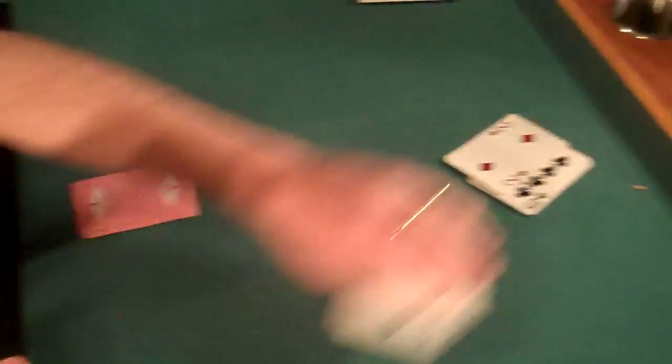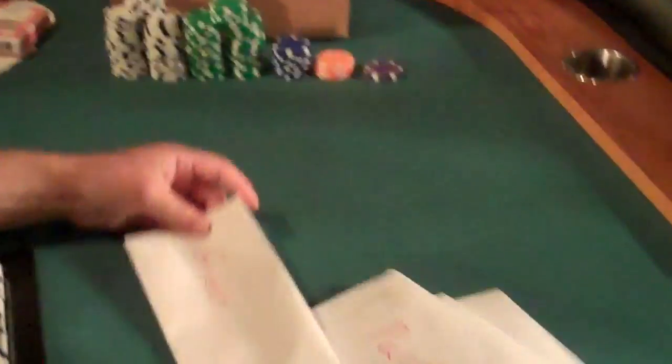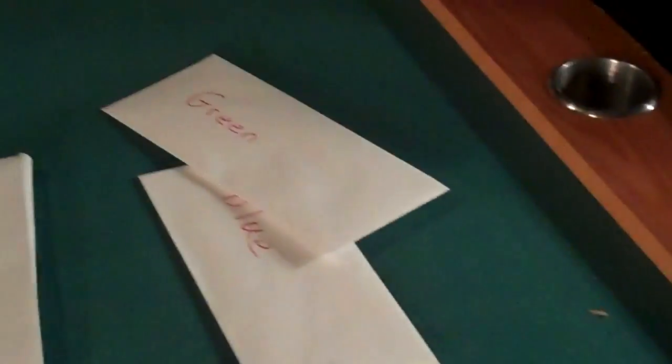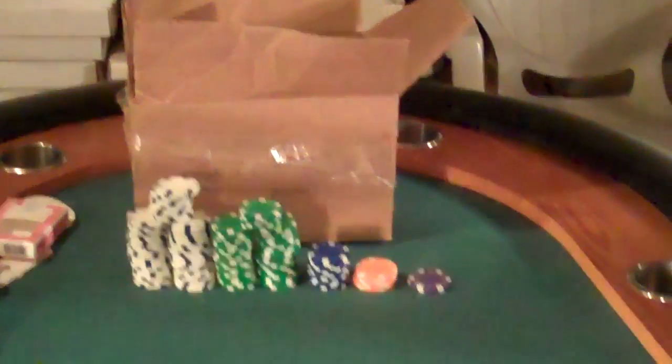Here's how the extra bonus is going to work. We have a whole bunch of different colored chips — white, green, blue, orange, and purple. Each of those has a corresponding envelope. We're going to put all the chips in the box, shake it up, and pull one chip out at random. Whatever color that chip is, we'll open the corresponding envelope to find out what our extra bonus is going to be.